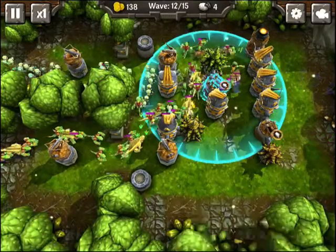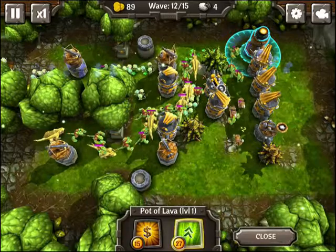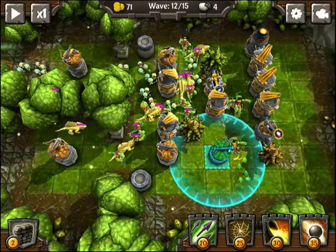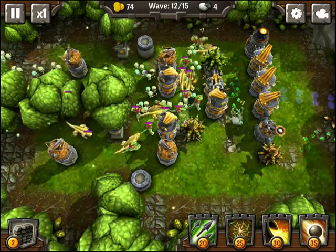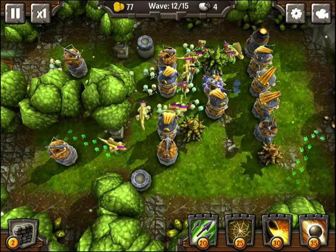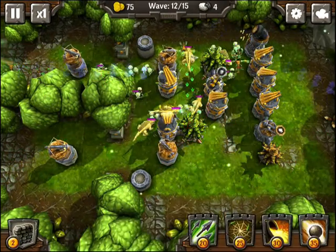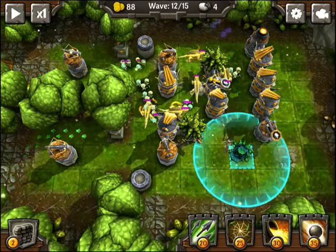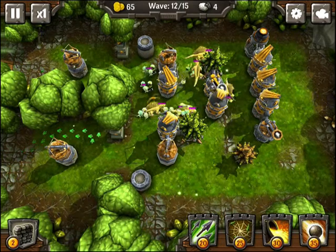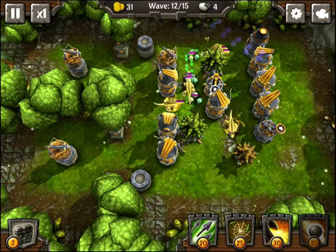Let's upgrade our catapult — both of them — and our lava tower. If you want to build your path a little bit better, you can do so now and make them have to come back more, catching all these guys.